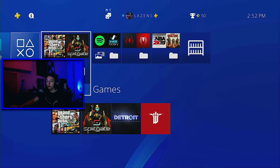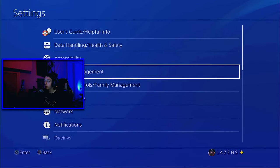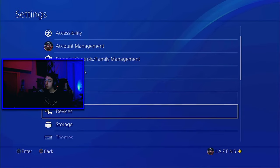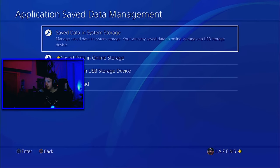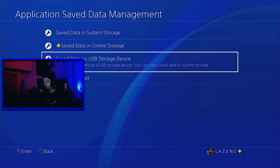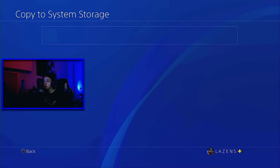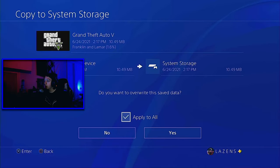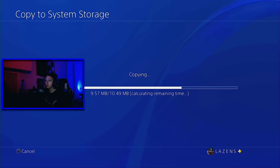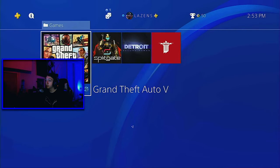Once you've put your USB back into your PlayStation, go to Settings, then Application Saved Data Management, but this time go to Save Data on USB Storage Device instead. Select Copy to System Storage, then Grand Theft Auto 5. Select, go down to Copy, Apply to All, and confirm Yes. Then go back to your home screen and load up GTA.